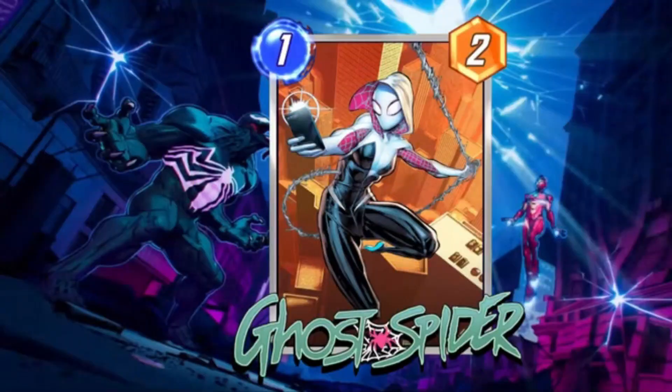At number 9 we have Ghost Spider, formerly known as Spider-Woman. She's a move archetype gem. With a cost reduction to 1 energy, her ability to move the last played card to her location is a game changer. Ghost Spider not only synergizes with various cards but also strategically maneuvers around the competition.